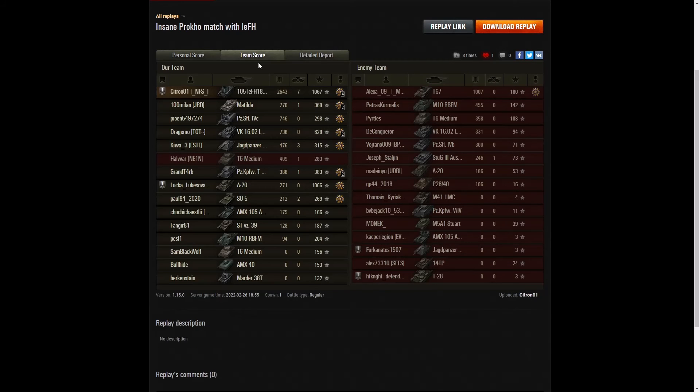Let's look at the team score. We easily got the High Calibre — 2,643 went to Citroen 01. The next highest score in the game was the T67 on the enemy team with 1,007 — less than half the amount Citroen 01 managed to get. The next highest after that was the Matilda with 770, slightly more than a quarter of the damage Citroen 01 got.